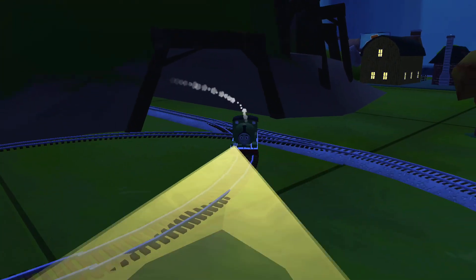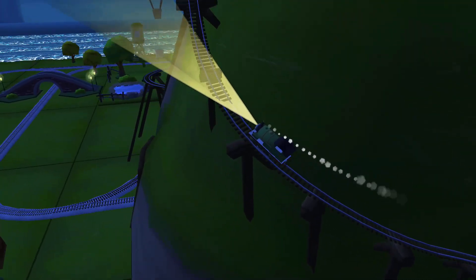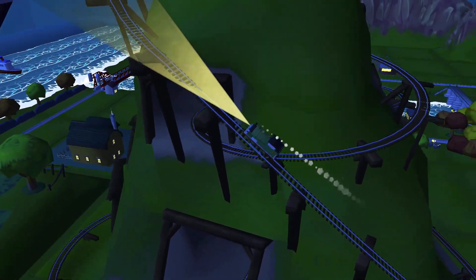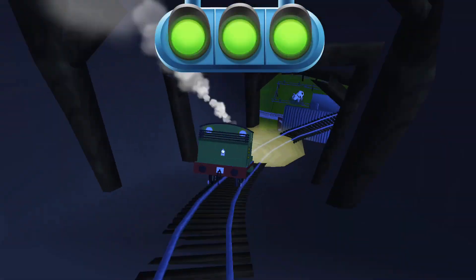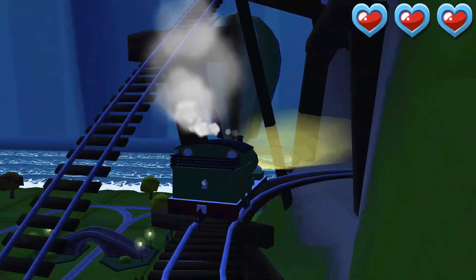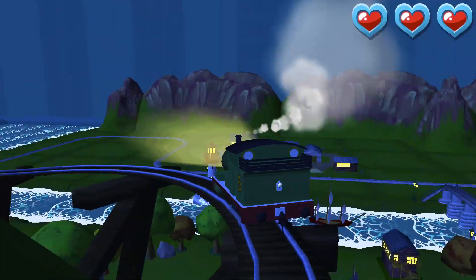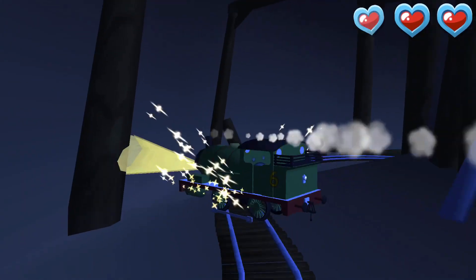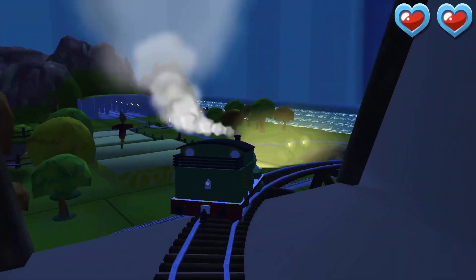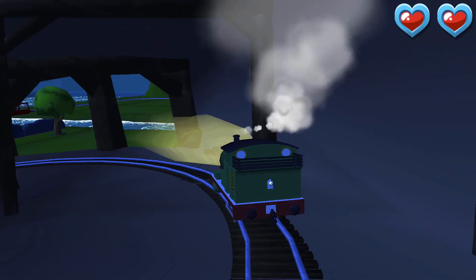Only the boldest of engines will try Crazy Coaster Mountain. Steer your engines through the sharp curves. Swipe left or right to keep your engine on the tracks. That's perfect!